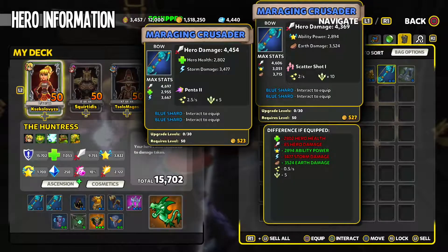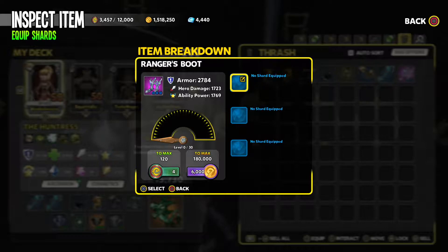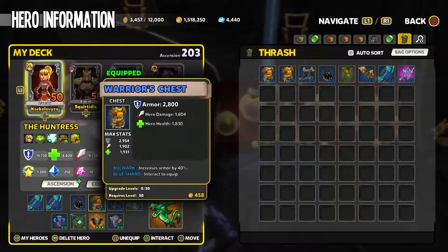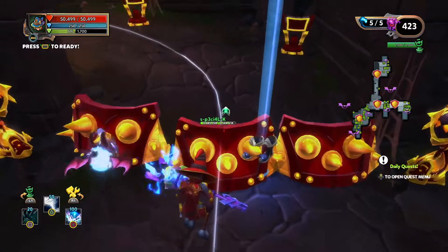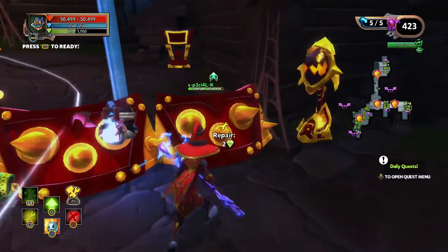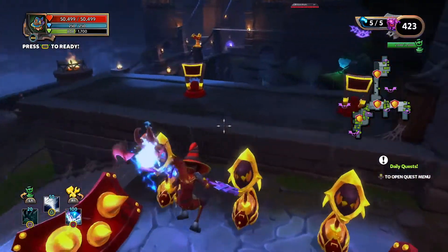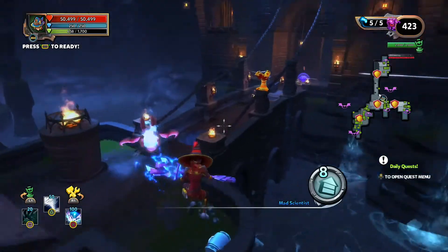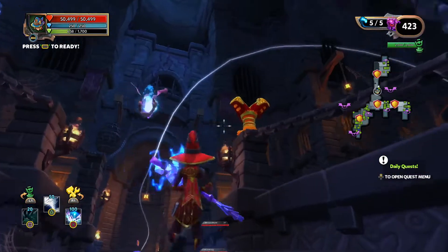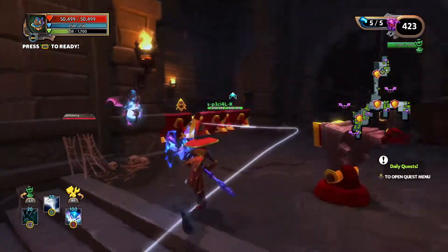It's always best to equip items with a higher selling price — you'll progress faster. It might take a few matches more if you prioritize a higher armor stat, but choosing loot according to selling price is a better indicator of whether an item is better than what you currently have.